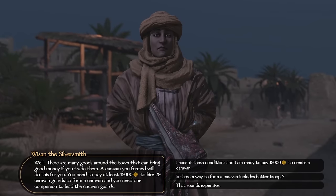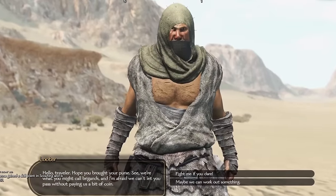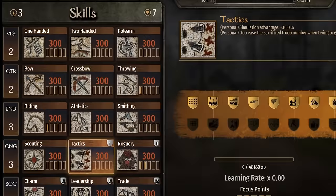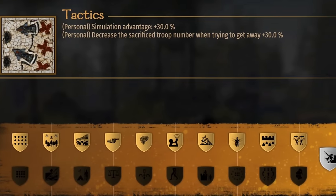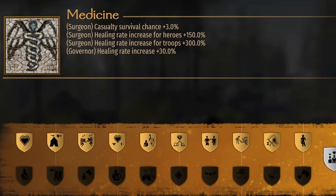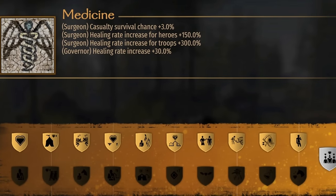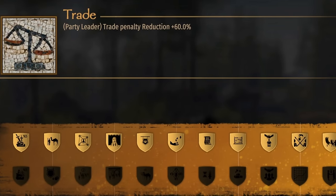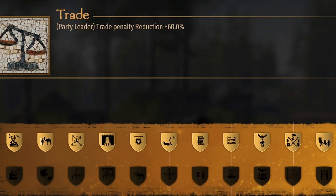Caravans are the most reliable passive income in the game. The biggest issue with having a profitable caravan is getting caught by bandits or enemies and losing the initial investment. There are a number of skills to help caravans: Tactics allows our caravan to take on larger enemy parties, Medicine reduces friendly casualties from battle, and less troop losses means less expenses on replacement troops. Trade reduces the trade penalty for both the buy and the sell side for each transaction, which increases our caravan's profit margins.